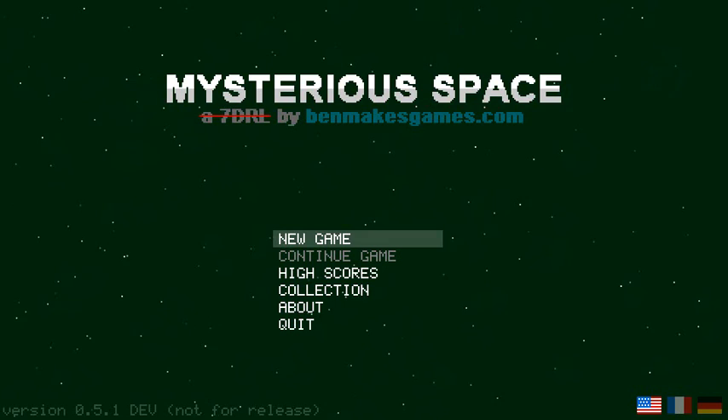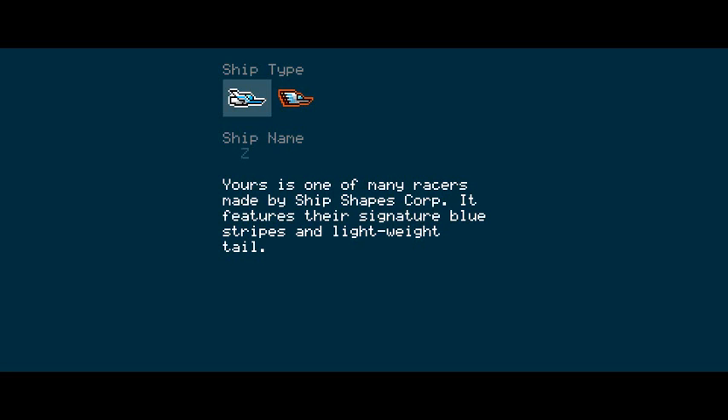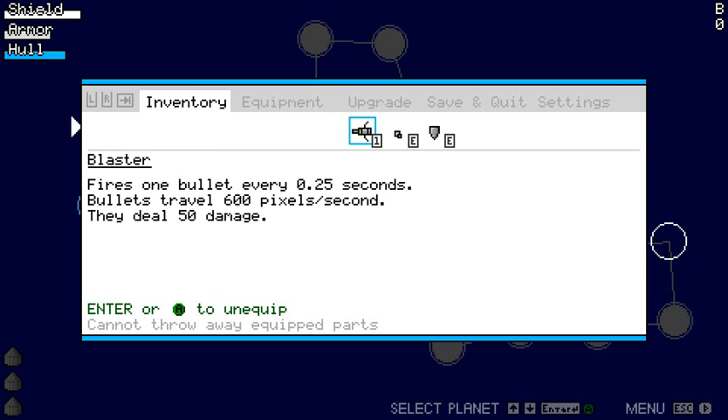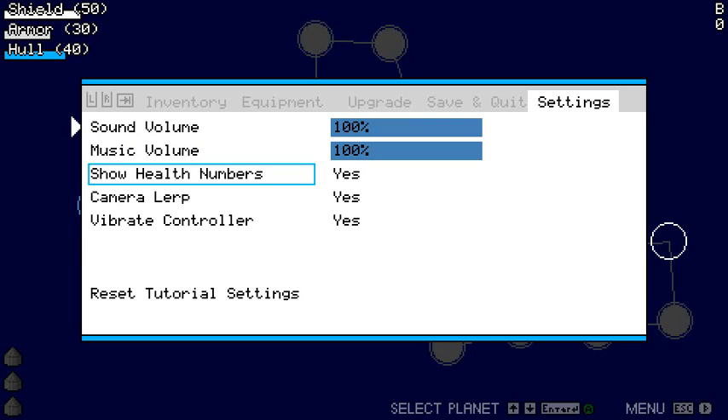Let me grab the controller. We will name the ship Ben — actually, we're just gonna call it B. So before we even play, let's look at some options. There are some new settings. Someone asked to be able to see precise numbers for shield, armor, and hull. So you can see in the upper left, as I turn this on and off, you get numbers.